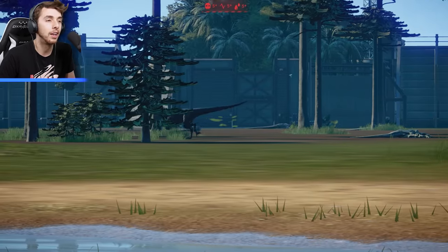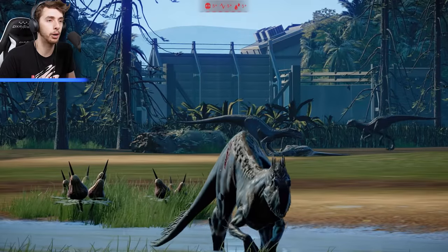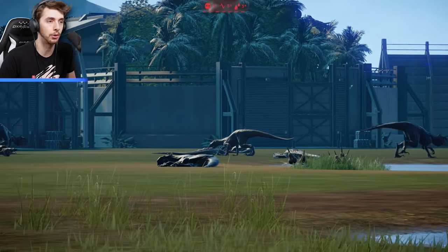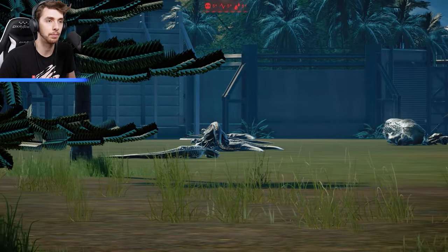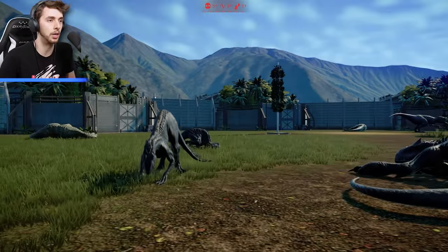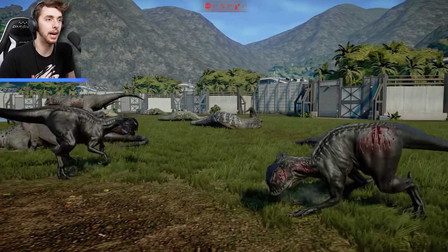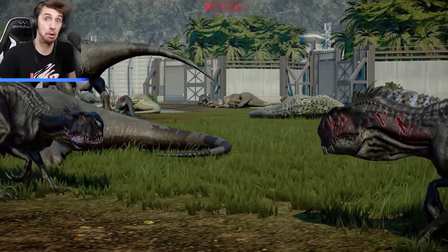Indoraptor probably killed there - looks like a white Indoraptor. There are just dead bodies everywhere. I'm really struggling to find anything that's still standing. More dead bodies over there - I think that's an Indoraptor possibly going to die too. An E750, more dead Indominus Rexes. E750 against another E750. I wish I could see the individual stats of how many dinosaurs are left of each species - that would be cool. There might be a way to do that but I don't know how.